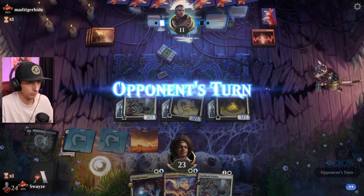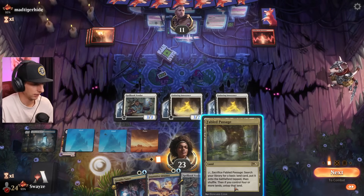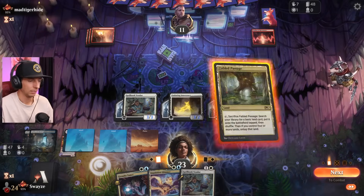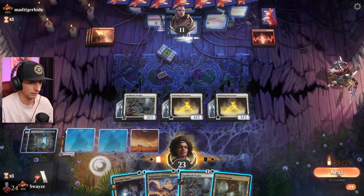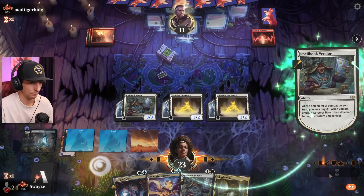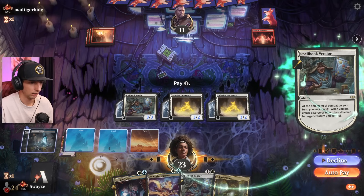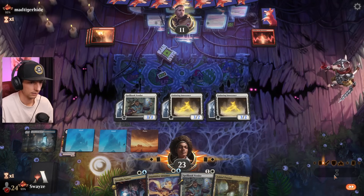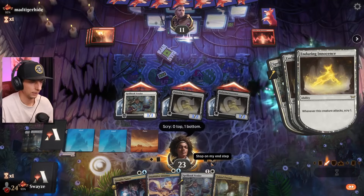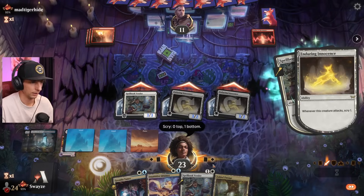Unfortunately the opponent still has the ability to drop a creature if they find one off the top and go absolutely ballistic with it. How many things have we scried to the bottom — three? I think thinning out the deck would normally be a good idea, but in this case I'm just gonna attack and try to scry my way into a High Noon. We're gonna decline this. Don't need it — come on High Noon!